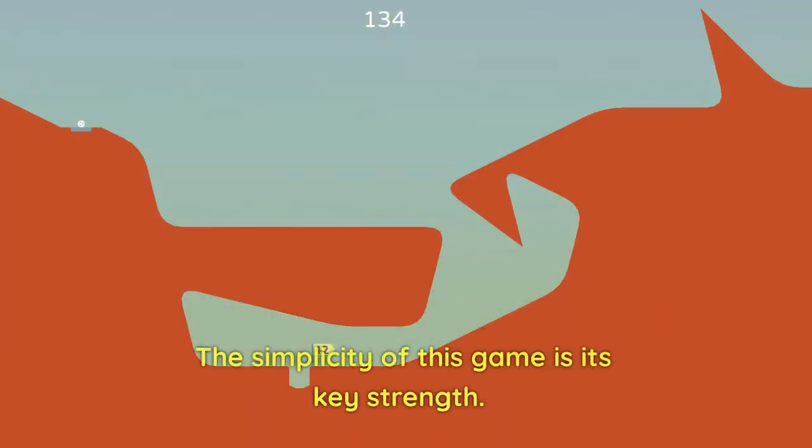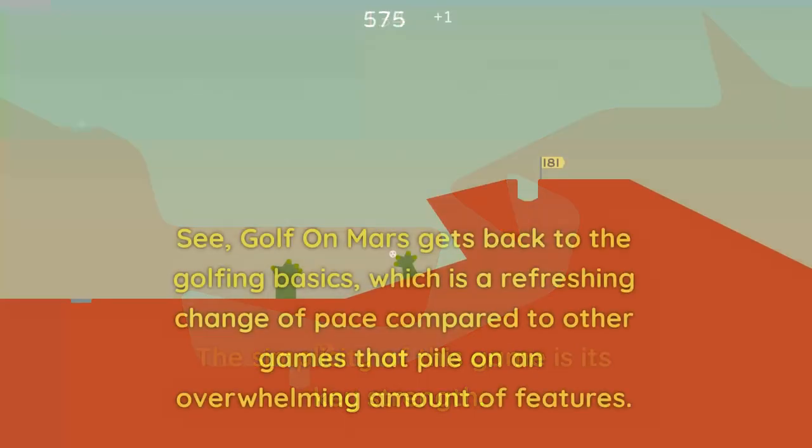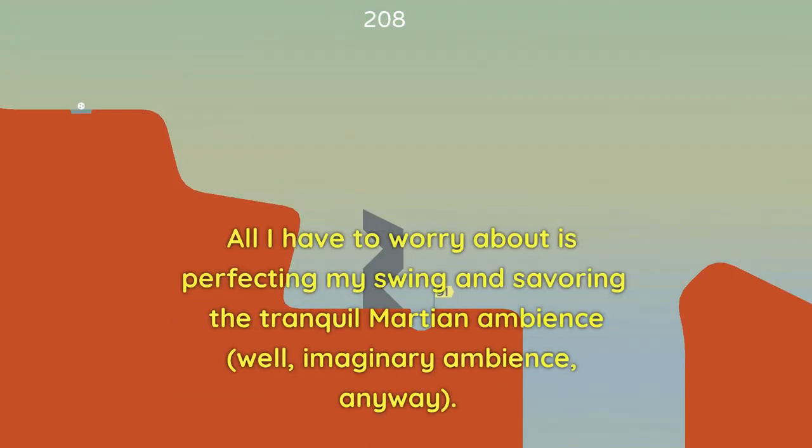The simplicity of this game is its key strength. Golf on Mars gets back to the golfing basics, which is a refreshing change of pace compared to other games that pile on an overwhelming amount of features. All I have to worry about is perfecting my swing and savoring the tranquil Martian ambience — well, imaginary ambience, anyway.